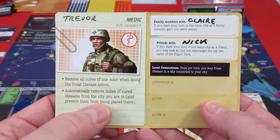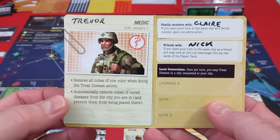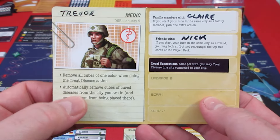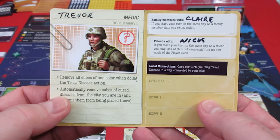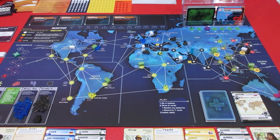Automatically remove cubes of cured diseases from the city you are in, and prevent them from being placed there - well, done - and remove all cubes. So this automatic thing: anything Zombie X, if he just is in the city, it's cured. Doesn't even take an action.